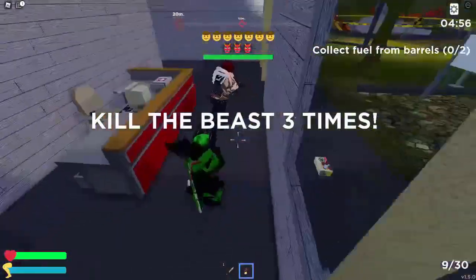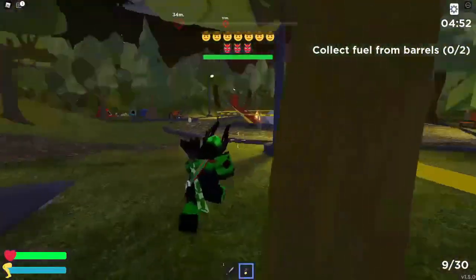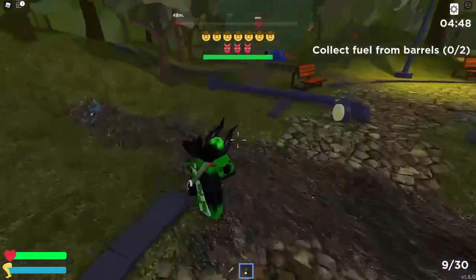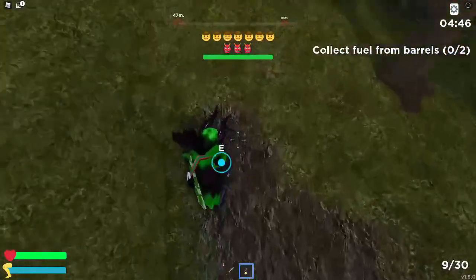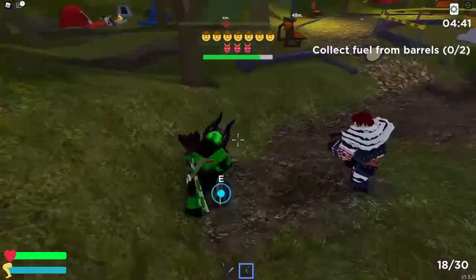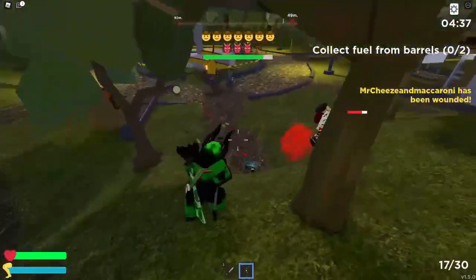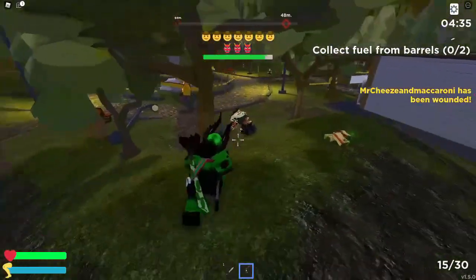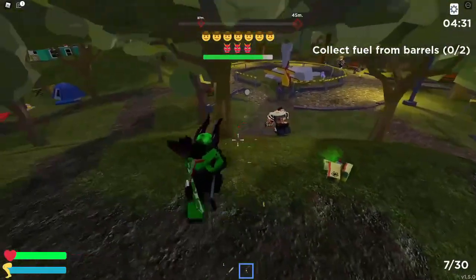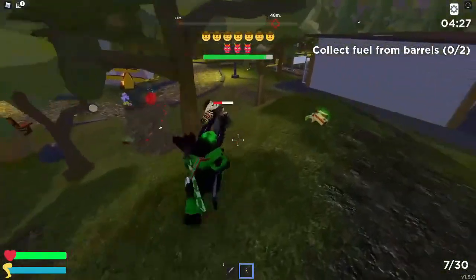The round starts — kill the beast three times. The beast has three lives and we need to find it. It's invisible but has a mask on, and there are items on the ground. I find a gun — that's definitely useful. The beast appears and it is invisible just like the title says. I can shoot it a little but we're not doing much damage.